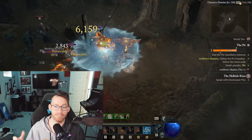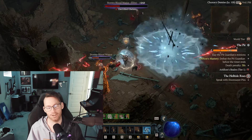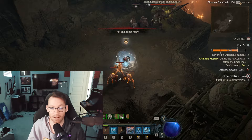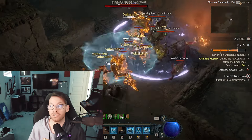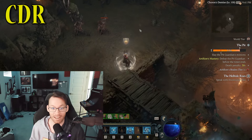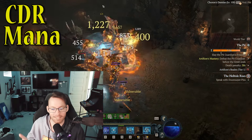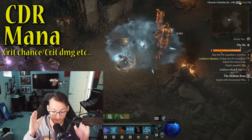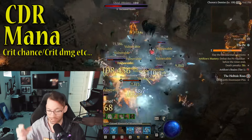For stats in Season 4, things have obviously changed, so it's a lot easier to understand, but it's still something you have to pay attention to and build your character around. The Frozen Orb Sorcerer is extremely mana hungry, so the two things you go for more than anything else are cooldown reduction and mana. You should also prioritize getting critical hit chance and critical hit damage.